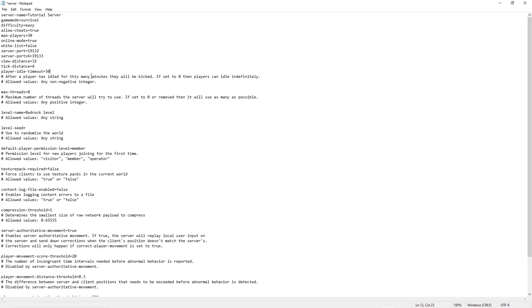Now there's the player idle timeout. This is useful if you're trying to make a server that's going to have a lot of people joining. I generally just set it to zero so players won't get timed out from being idle, although if you have problems with idle players you might want to set it at 30 minutes or an hour.